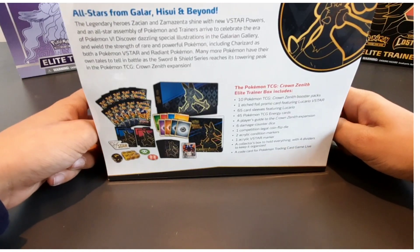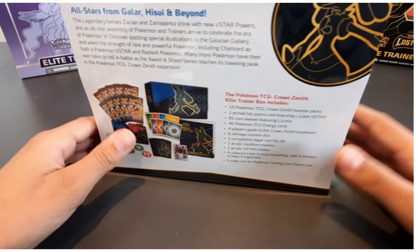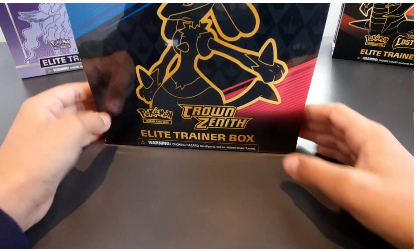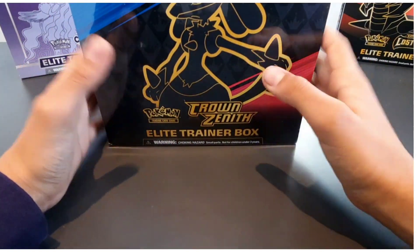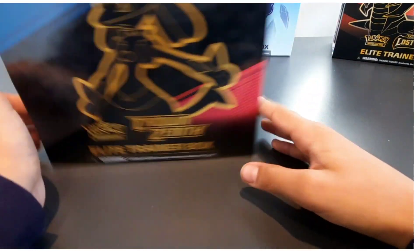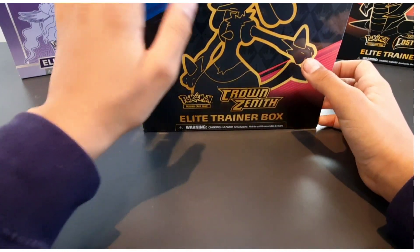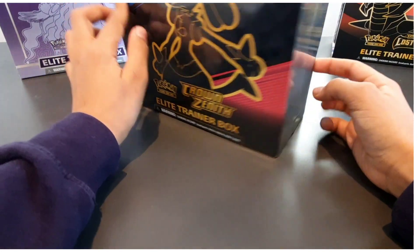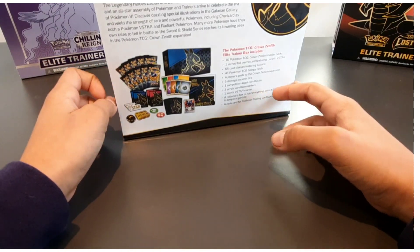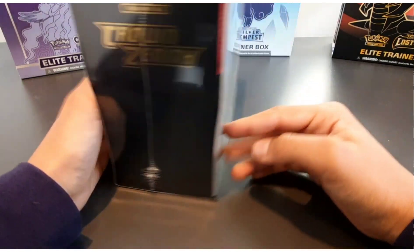This is the last set of the Sword and Shield era. It's been running since around 2019 — a really good era. Now we're moving on to the Scarlet and Violet era, coming in March this year. This is marking the end of Sword and Shield. Apparently with this set there'll be multiple things released at the start of the year, a bit like what happened with Shining Fates and Champions Pack.